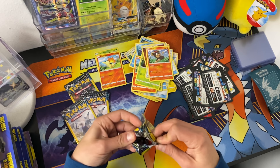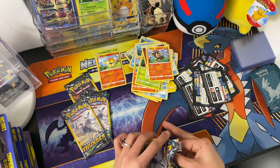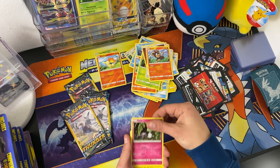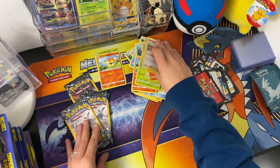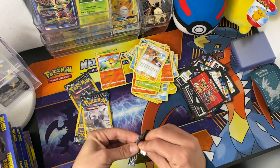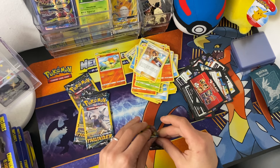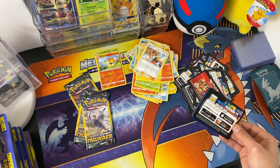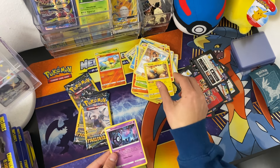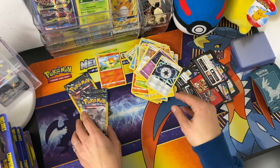Let's see if we can get anything. A Raltz, a Deadening, and a Sightseer. Marip, unknown, and a Memory Energy.